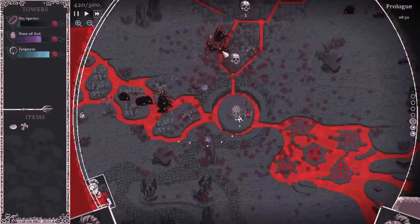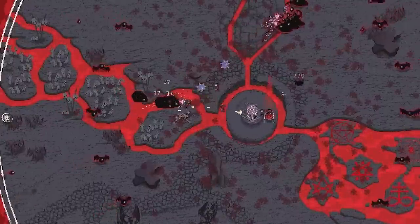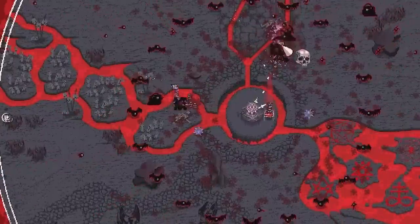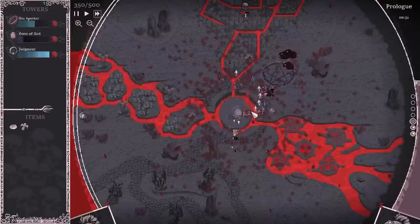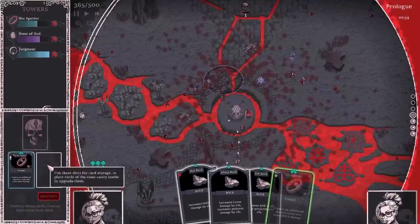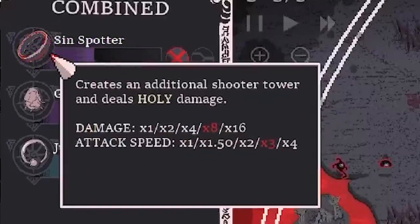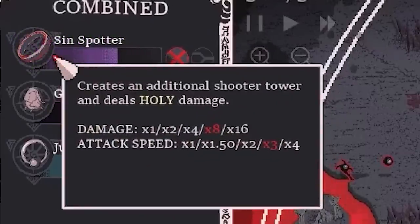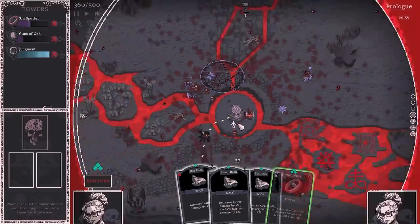We go on to our next turn. We activate that so we get some stuff. The bats are coming in — the bats pretty much always end my run when I've played this in the past. Take them out. Okay, we're doing way better than I usually do and we've got to keep that going. Now we can play the Sin Spotter card — that upgrades it to eight times damage. So our miniguns are going to be going absolutely mental — eight times damage!